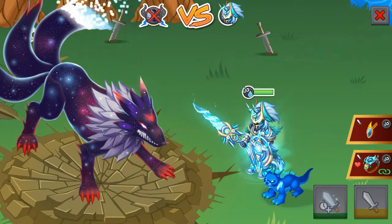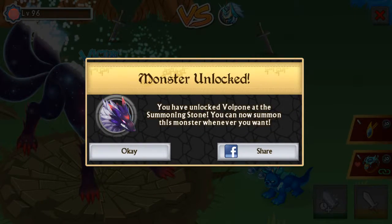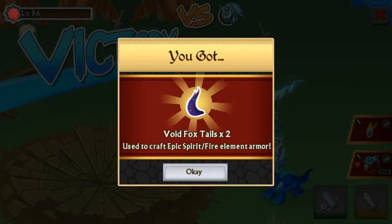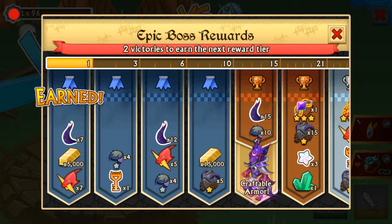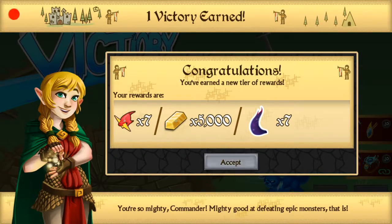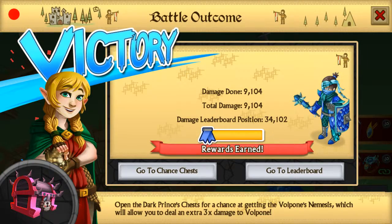It looks a tiny bit weird but it does look really cool. So what do you get when you actually defeat it? You get void foxtails. Yeah, I was right — it's kind of like a voidish, galaxy kind of thing. It's reminding me of an old game I used to play; I can't remember what it's called.